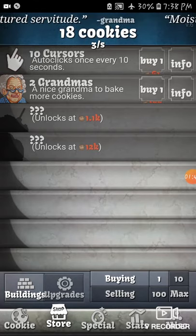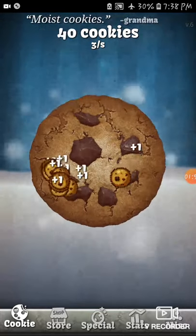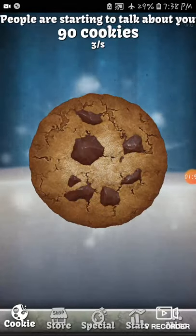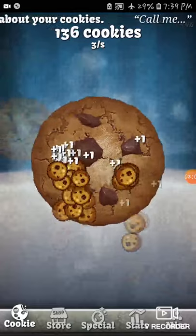We need to get to 1100 cookies to unlock the third one. Now we make 3 cookies per second, so if we just leave it, it's automatically making us cookies.